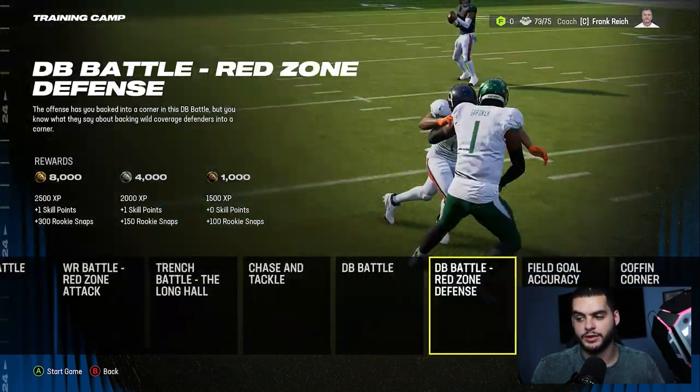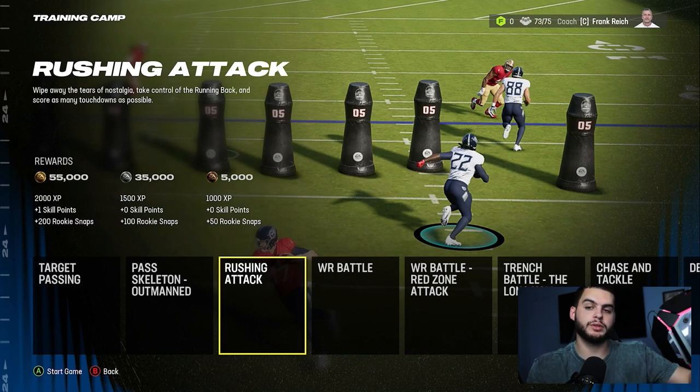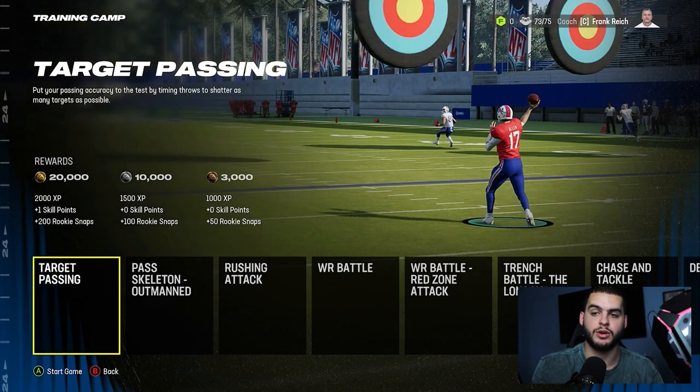The way this works is simple: you play any of these drills throughout the season and training camp, and if you get gold — gold is the minimum, that's 20k points — at any point you are eligible to receive a random dev trade upgrade. Some people said it didn't work with rookies, but I've seen it confirmed that even hidden dev rookies can get a dev trade upgrade. The formula right now is: get gold, but I'd shoot above gold — aim for the 30k range. You can restart these, so if you're trending toward a low silver or bronze, just keep restarting.